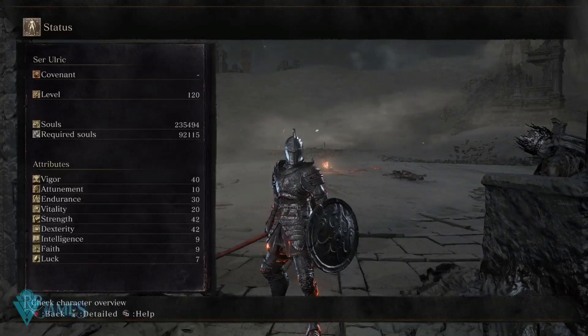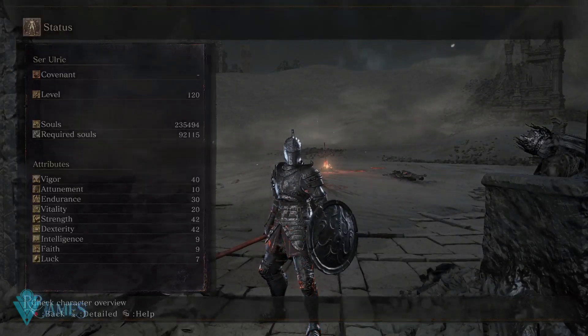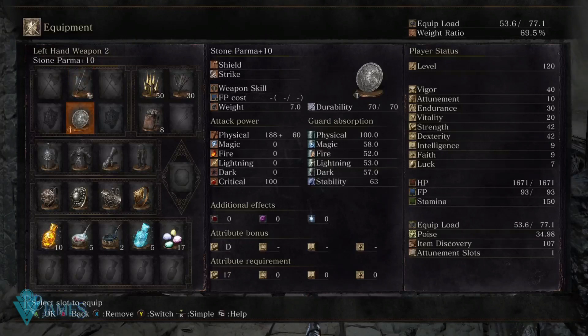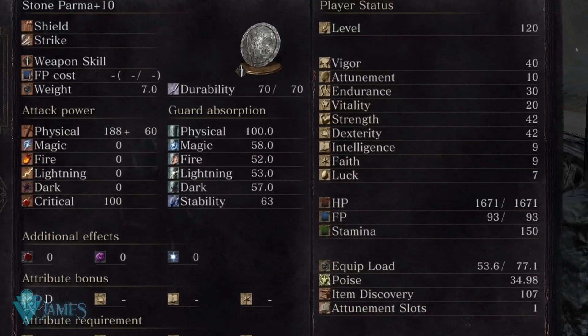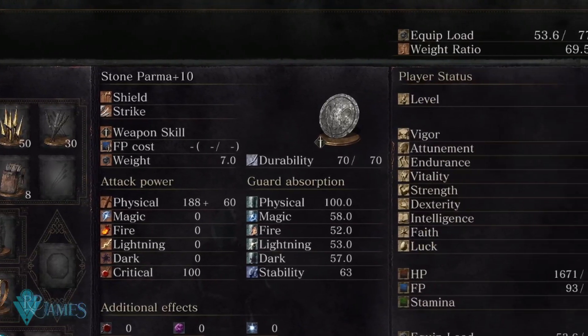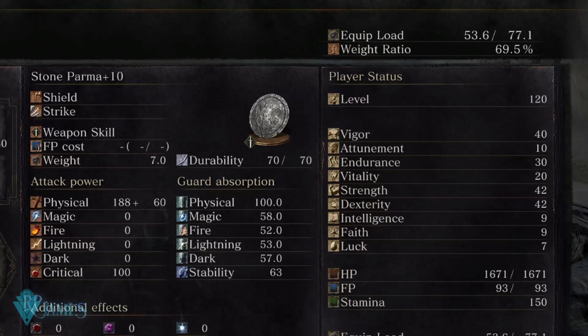First and foremost, you want to place quality ashes of war on your weapons. The weapon I have here for this build is the Refined Red Halberd, because it's a quality weapon — as you can see, it scales off strength and dexterity. My main shield is the Stone Palma. I placed some points into vitality to properly use my armor, halberd, shield, and all the gear for this build.